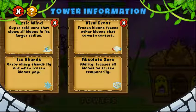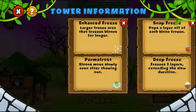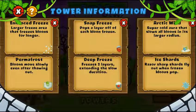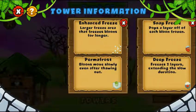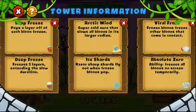For the second path, the first upgrade makes bloons move slowly for a period of time after thawing out. The second upgrade makes the freeze affect two layers, meaning even if the external layer is popped the other layer is gonna make the balloon move slowly — because of permafrost, both layers are gonna slow down the balloon.